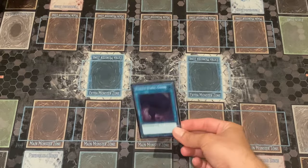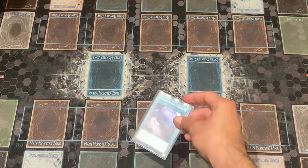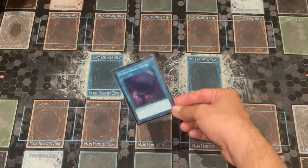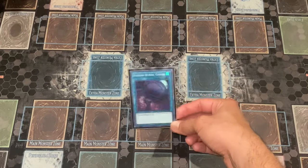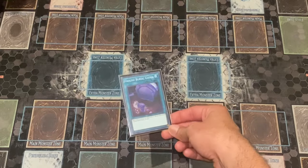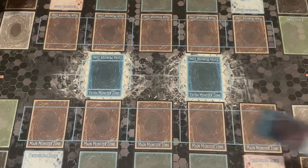One copy of Foolish Burial Goods. This card was so useful in today's tournament — I resolved it a lot of times. It can send any spell or trap card from your deck to the graveyard, hard once per turn. It did its job and I don't regret using it. I might consider bumping it up to two in the future, but as a one-of it's working wonders right now.